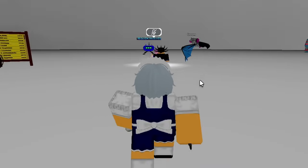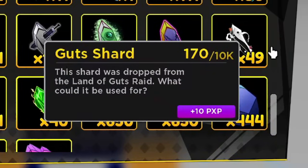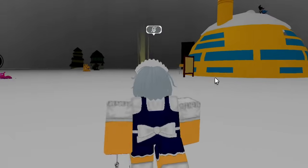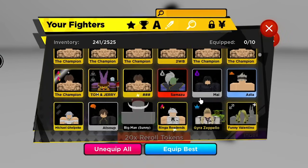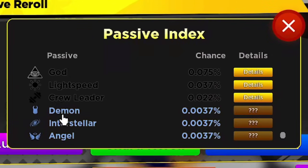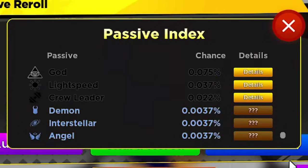Now let's talk about divine passives. If you want to pull one fast, the easiest and cheapest way is world shards with the requiem machine. If you're broke, use the normal machine - mathematically it's way better, but the requiem machine is faster. Select your unit and token reroll. The new divine passives are: demon, interstellar, and angel. There's also crew leader secret passive, light speed god passive, minor, golden lucky, monster, protagonist - a lot of passives plus all the mythical ones.